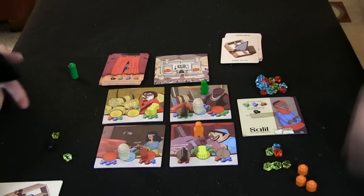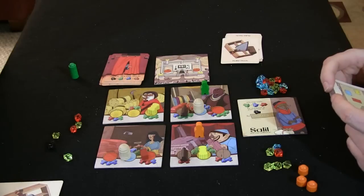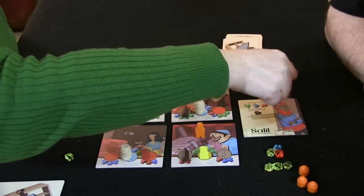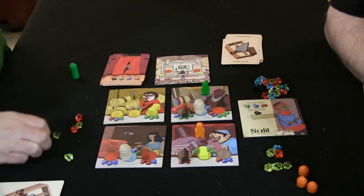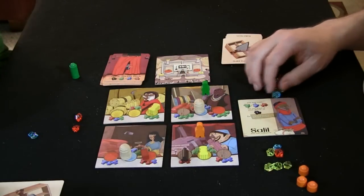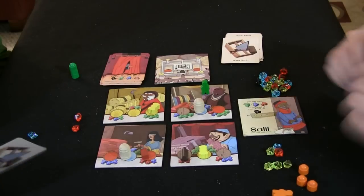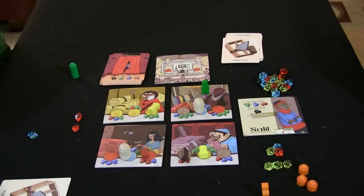I get a flush of green gems. Then I draw red, red, and green. I can't buy anything useful so I take two more gems. Megan gets another blue-heavy draw. She's collecting quite a pile of blue gems. I get more green and red, still can't find useful materials. Back to Megan who's drawing mostly blue gems — a lot of blue this game.